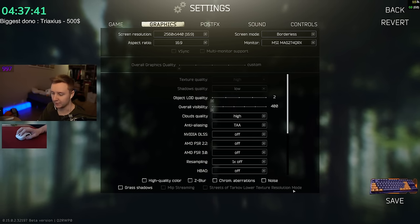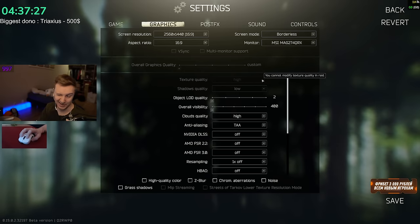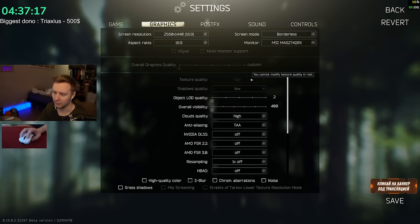That's without the Streets lower texture resolution mode. So if you play Streets and you have less than 32GB of RAM — if you have 16GB — make sure you play on medium or on low. Never play on high. My results about texture quality were inconclusive; I don't think it affected my FPS too much. But I have a good GPU, so if you have a good GPU you can play on high or medium settings. If you have a lower-end GPU, I would play on lower texture quality.